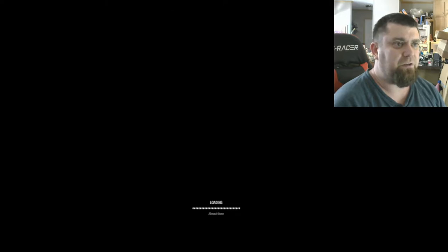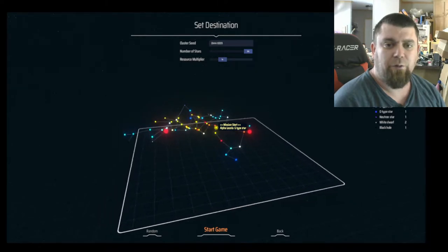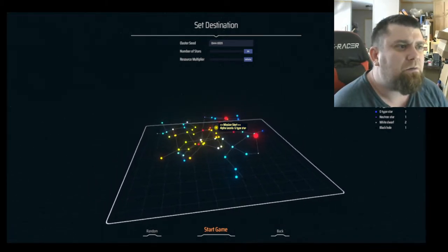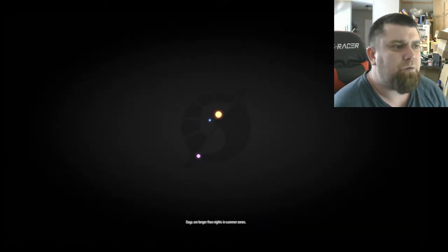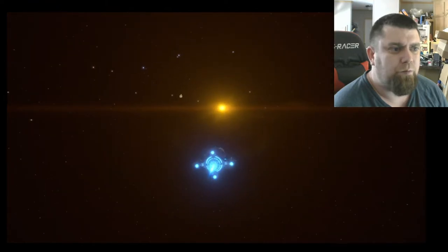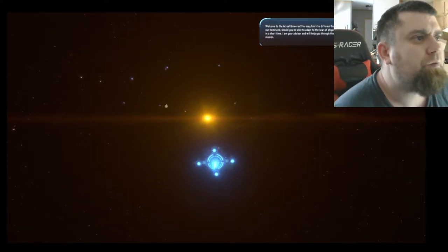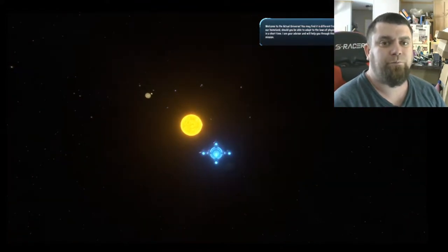Today we're going to try a Dyson Sphere and see how we make out. We'll go up here real quick and change our resource multiplier. Welcome to the actual universe — you may find it's different from our homeland. Should you be able to adapt to the loss of physics in a short time, I am your advisor and will help you through this mission.